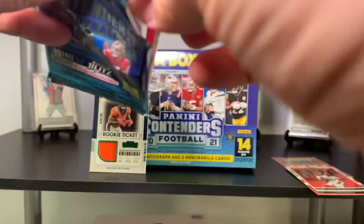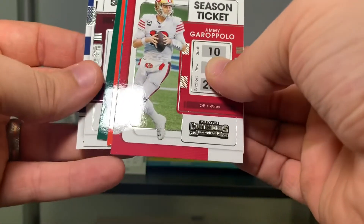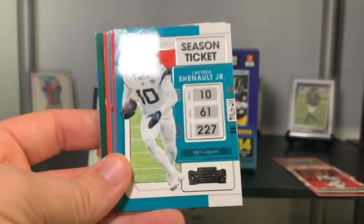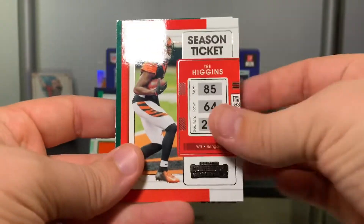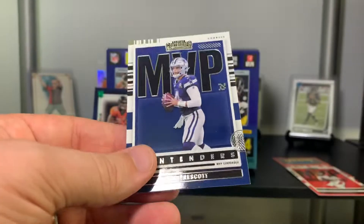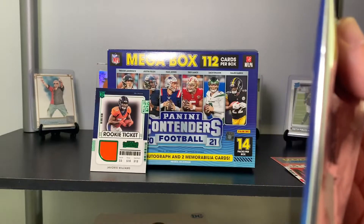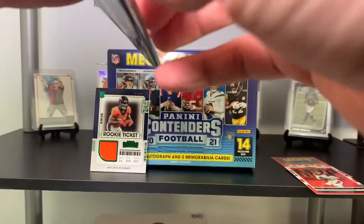Not gonna complain if they subbed out the relic with those Points. JBG, Loucious Chennault, Matt Ryan, Mike Gesicki, Tee Higgins, Marcus Maye. We got a Chase Young and MVP Dak. This next one seems thick — I think that's the last relic, so maybe it's an auto relic. Maybe I'm just too hopeful.